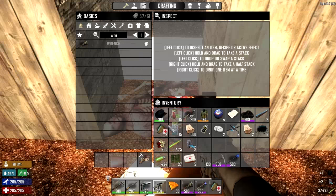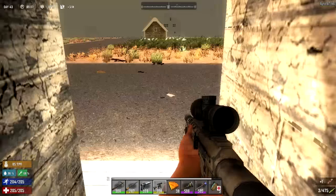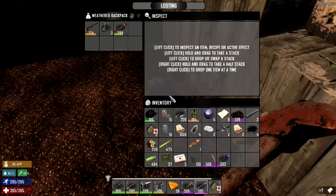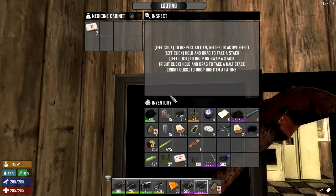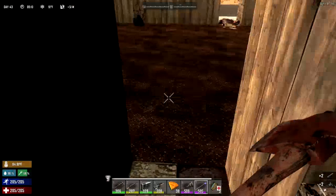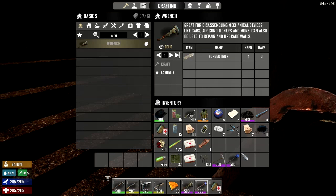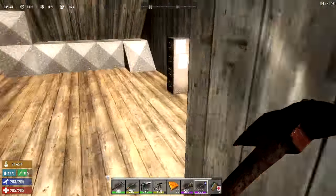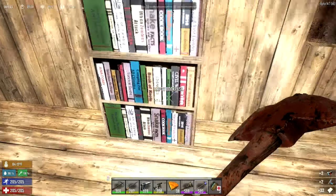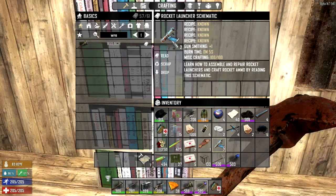Your hat's no good, so I'll scrap it. And you have a schematic — I will scrap that. Oh, for crying out loud. I don't need that stuff. Enforcer — scrap that. Rocket launcher schematic — scrap it.